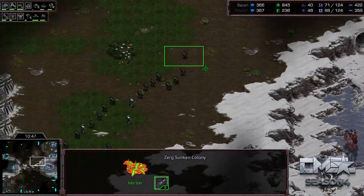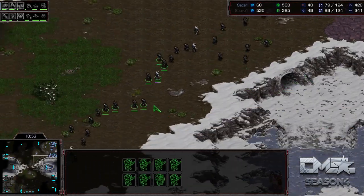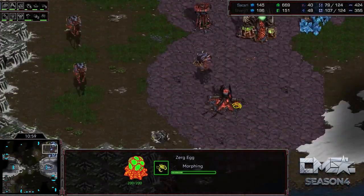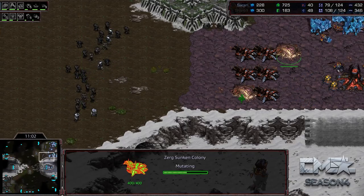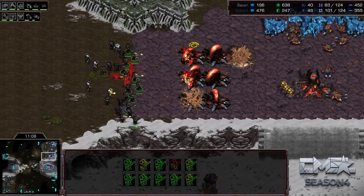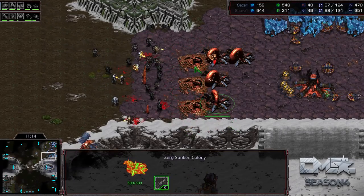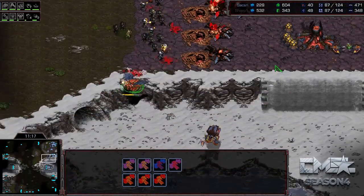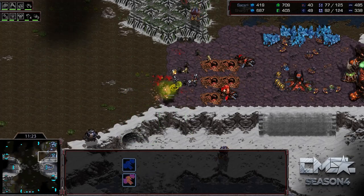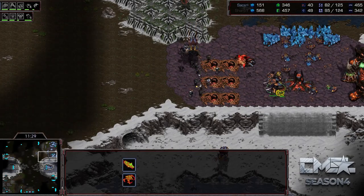Looks like a big full attack coming out of Sharp, but there's a lot of Sunkens here. Five Ultras are on the way. Chitinous Plating coming up as well. He's going to try to bust — this is kind of a do-or-die situation. He does have 1-1 upgrades, which is gigantic against Sunkens. He's starting to break through, but we have five Ultras started already. A nice irradiate goes down, all the Mutas are going to end up falling, and the Sunkens are going to fall, but this is not going to be enough to fight the Ultras.